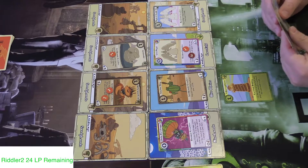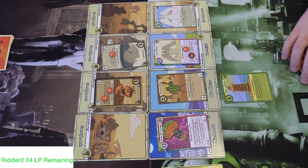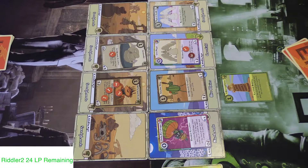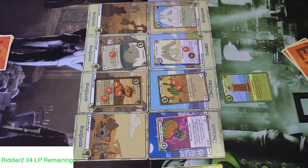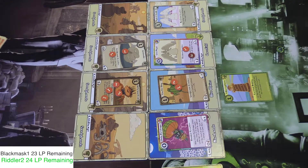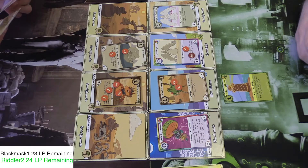I go to my attack phase: this does two, you take two. I do one to your Sand Snake, and you take two directly because of Angel of the Nil. You're at 24, I'm at 23 — you're beating me now. I draw.